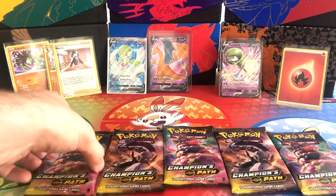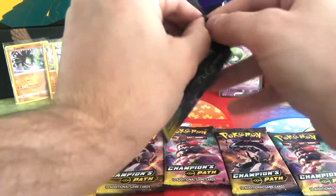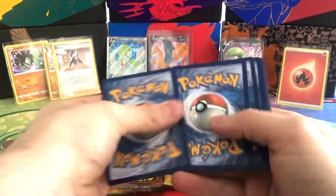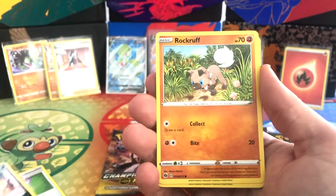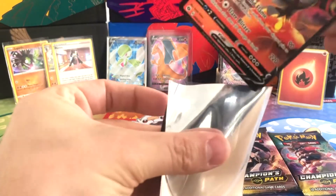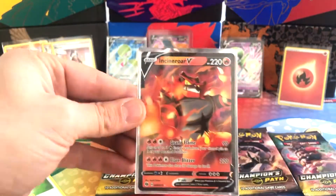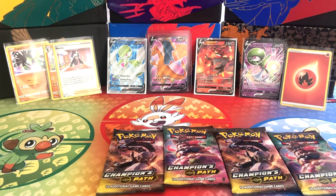We're only halfway through, five packs left. Pack 6 — Suspicious Food Tin, Victini, Hyper Potion, Scraggy, Rockruff, Vulpix, Glarian Linoone, Full Heal, Reverse Holo Liepard, and an Incineroar V! Yes — another one that we need. That is absolutely fantastic. That guy is on fire. Another fantastic card for our collection. We are nearly at a complete set, which is fantastic. Four packs remaining and we've pulled some brilliant cards so far.